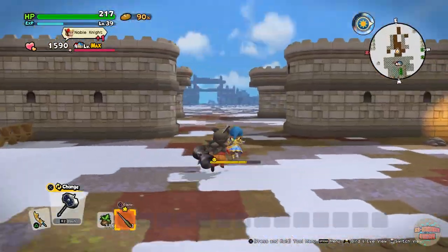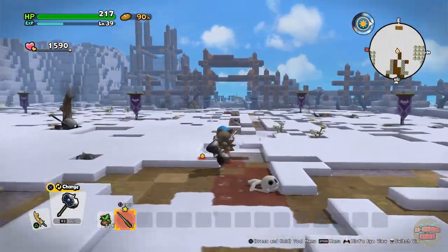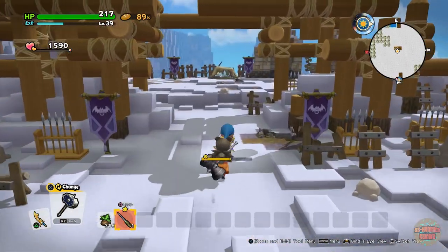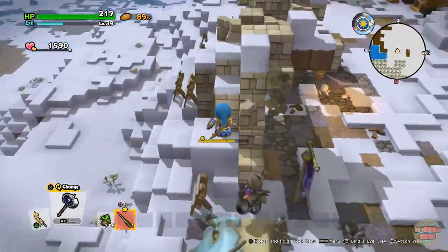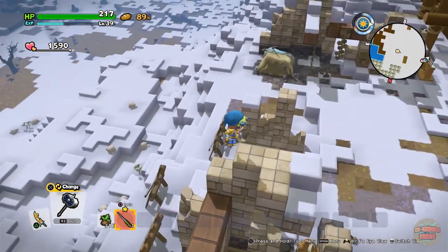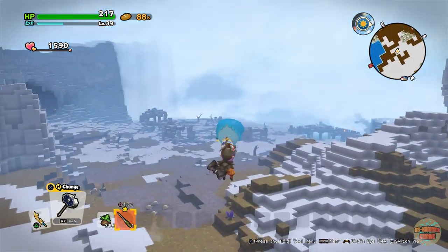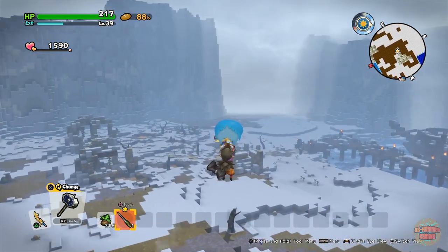I'll show you what I consider the quickest way to get to it. You literally just come straight out of your castle and head east to where all the enemies normally are. Keep going this way, then quickly maneuver your way up on top of here, and you're going to jump from here and head southeast.